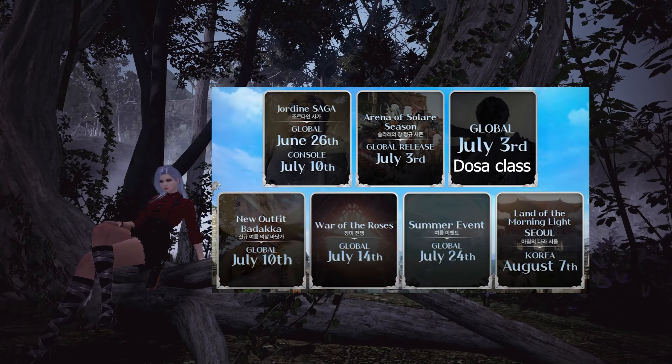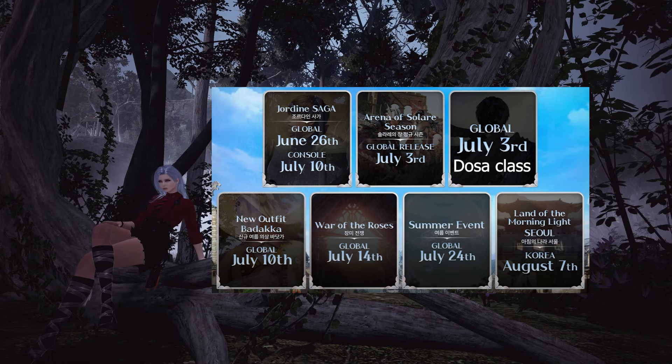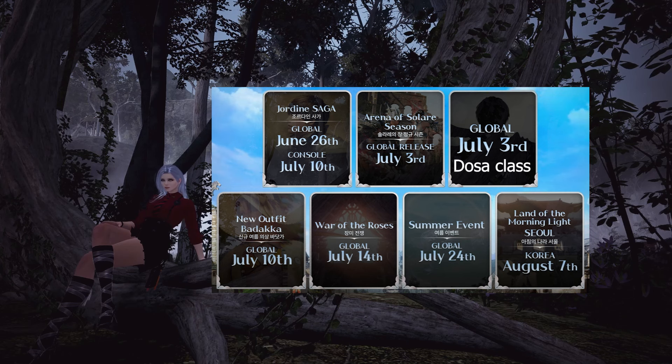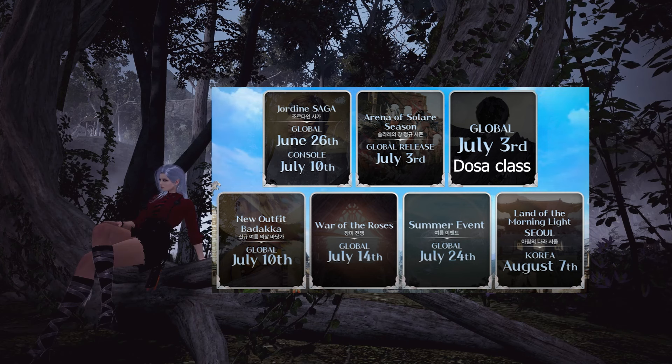The next most important thing they released is the update schedule for the future. All servers are getting the Jordine Saga update, which is a remaster of Serendia and Calpheon main story quests, on June 26. We are also getting Arena of Solaire and the new class Doza on July 3rd. Doza can be played on Global Labs early if you're interested.